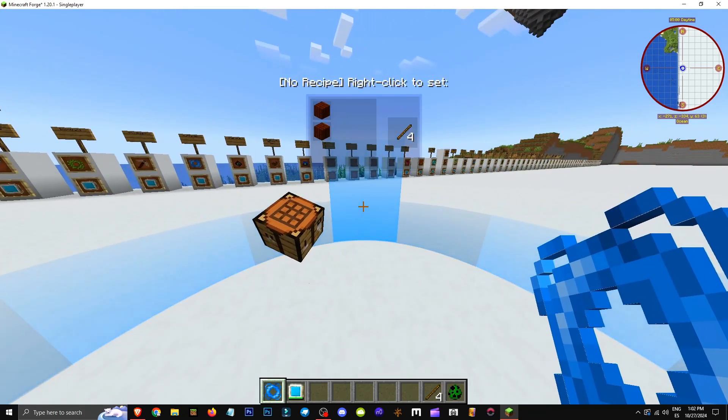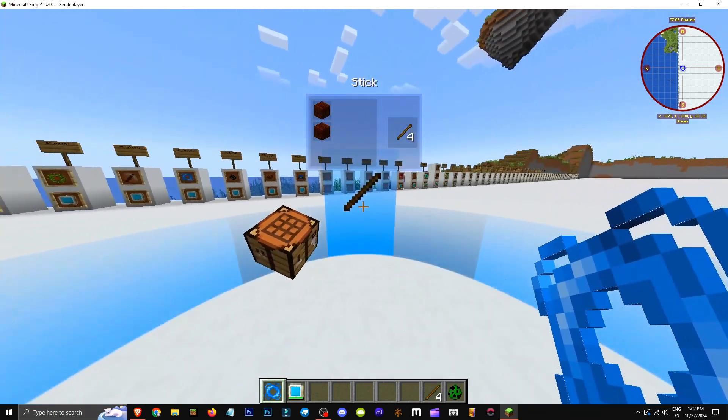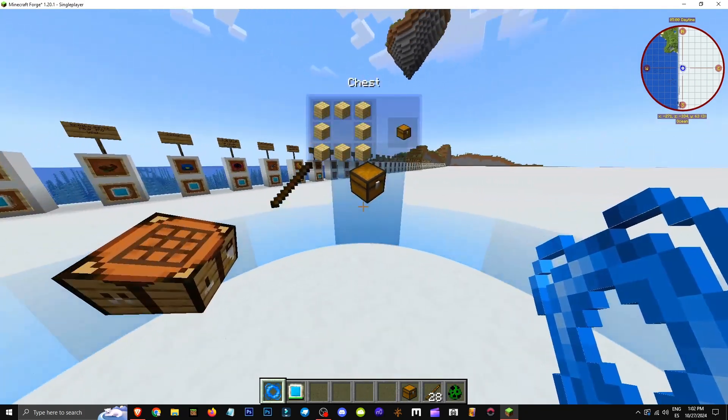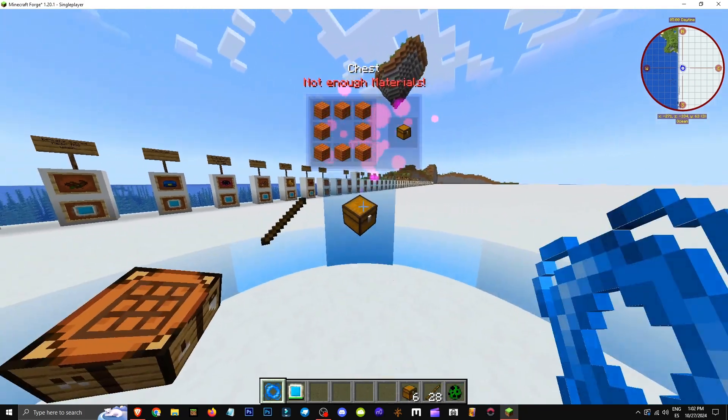Now I can save this recipe, and whenever I want to craft sticks, I just click here. Or I can make chests now. If I want to save the chest recipe, I store it here. Now I can make chests any time by clicking here.